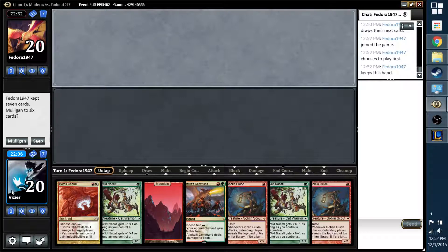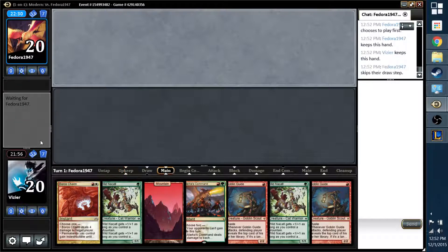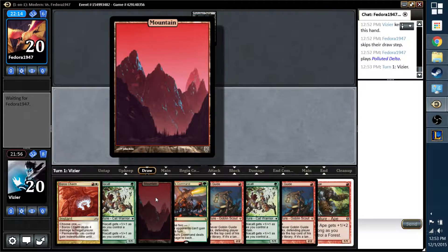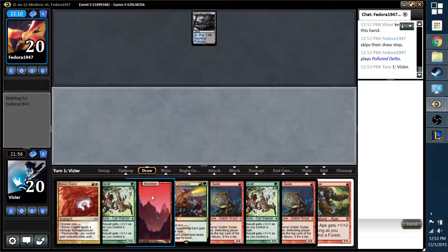That is a risky hand. I'll keep it — it's pretty risky, I'll warn you right now. Might get caught out here. I have that buyer's remorse now. I kept it mainly because of the two Goblin Guides.